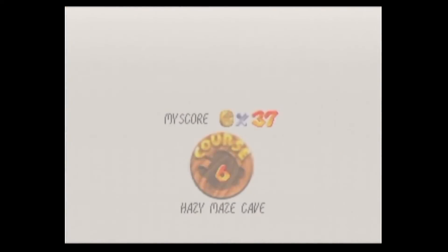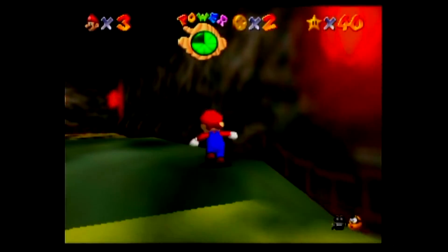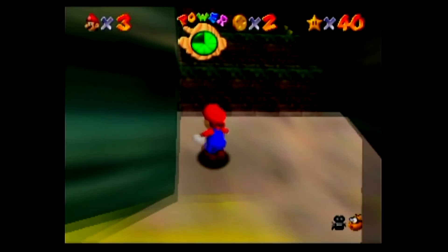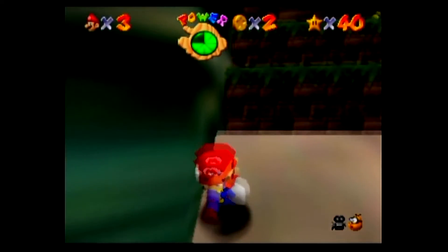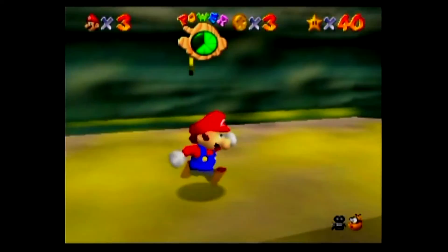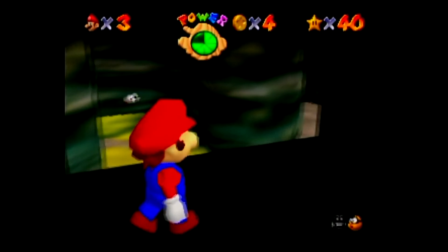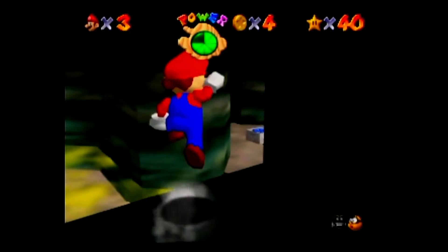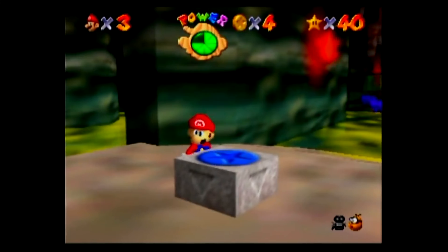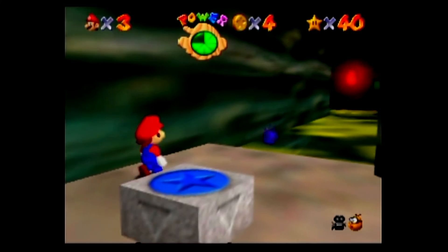I keep forgetting to talk to the toad. So let's come through this way. I think I want to try and run through these Monty Moles. Had to sneeze. I think it was — yeah, it's right up there. Let's kill that guy real quick just to get more coins, and backflip up here. This is just a little hidey hole.